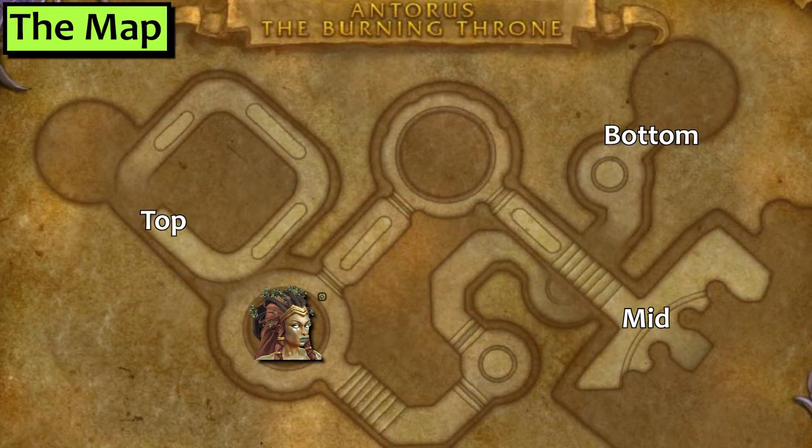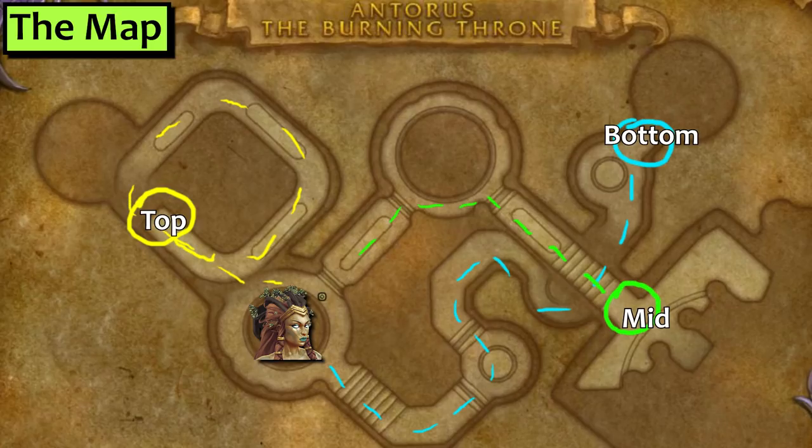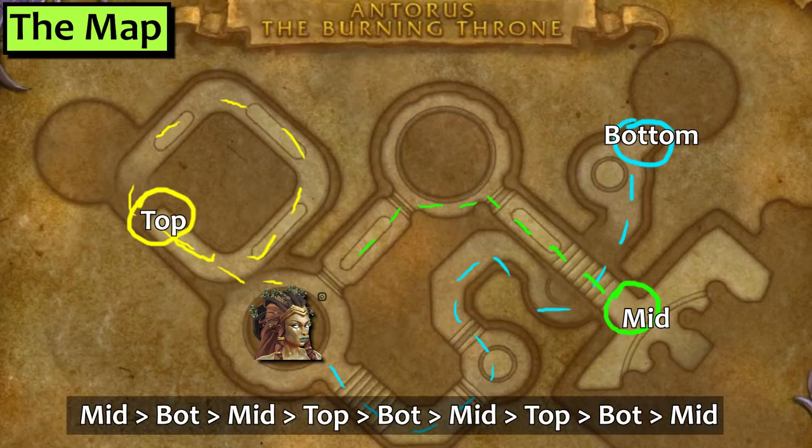The room map looks like this. There's a top lane, a mid lane, and a bottom lane, and adds spawn at the ends of each of those lanes — I'm gonna call those spawn points top, mid, and bottom. You enter the room here by the mid spawn point. On PTR, the active point order was as listed on the screen now. It's possible that the order could be different on live, so have a boss mod installed and use that to plan your raid movement.